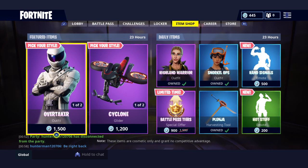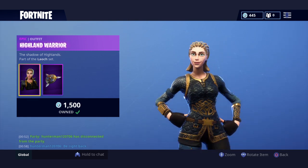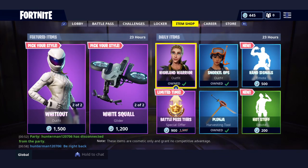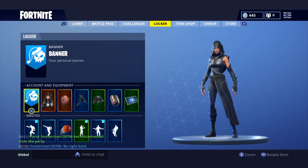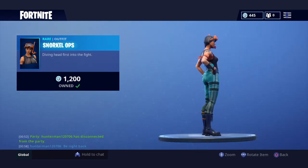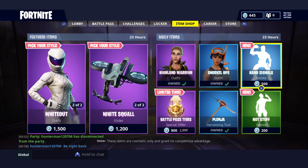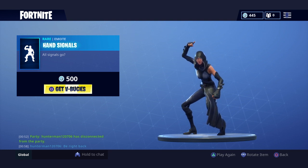Alright, let's see what we got. We got Highland Warrior — quite a nice skin, nice and basic. Goes very well with the Frozen Shroud. Then we got Snorkel Ops, one of my favorite skins, it's just very basic and nice. And now we'll check out the new Hand Signals emote.